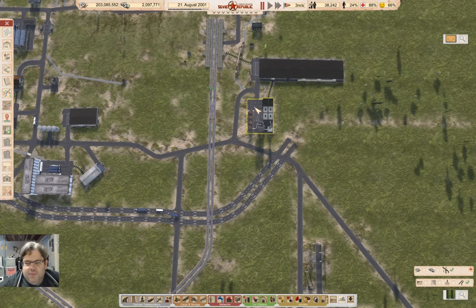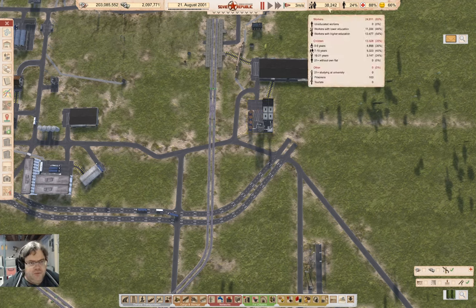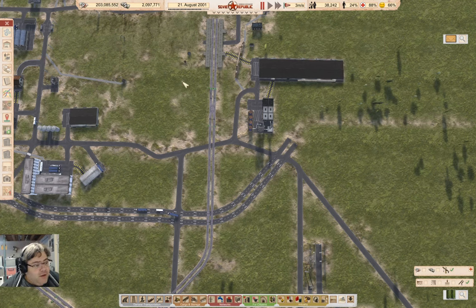Hey everyone, welcome back to Lucky Corners in the Soviet Republic, where we have some workers — 24,000 workers — so definitely some workers.